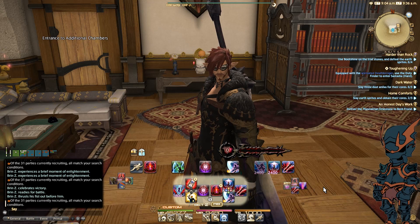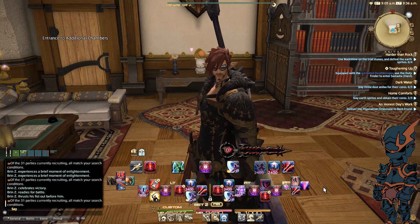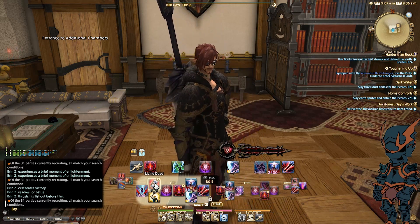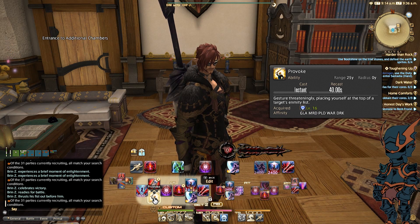And then finally, on my extended cross hotbar — L trigger and then right trigger — you can see these abilities. To make it easy, I have it set to hotbar 2. I macro Living Dead in this case. All that is, is Living Dead plus a party message letting the healer know that I've used that ability, kind of hopefully calling to mind that they need to pay attention, especially if it triggers Walking Dead. Then Grit — obviously my tank stance. I don't need it all the time, so I just have it there for easy placement.